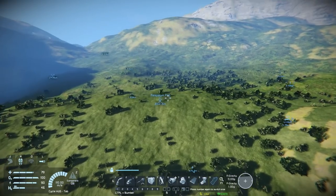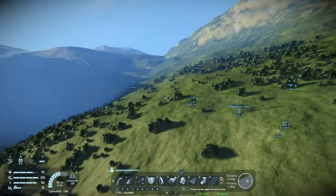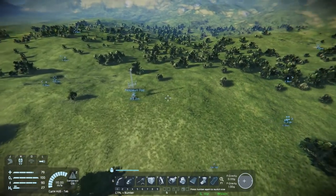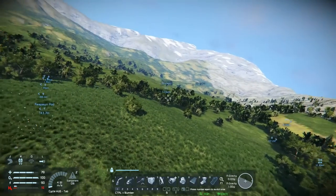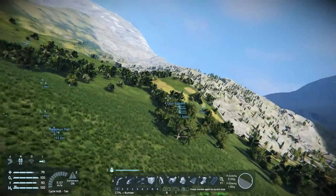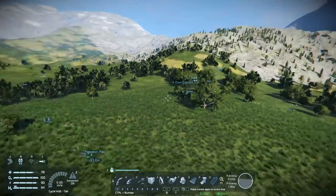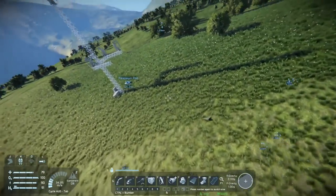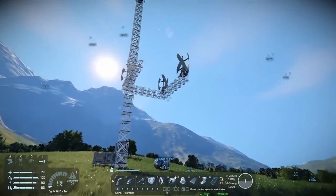Hey everybody, it's BC here and welcome to another episode of Space Engineers. As you can see by the waypoints around here, I have been looking around trying to see what I can find. I think I just spotted everything — I got a big nickel deposit over there, found another iron somewhere. I should probably get rid of those waypoints since they're quite a ways away.